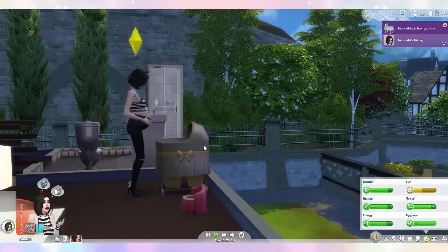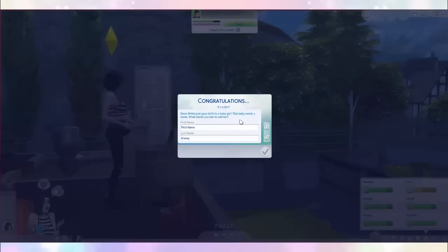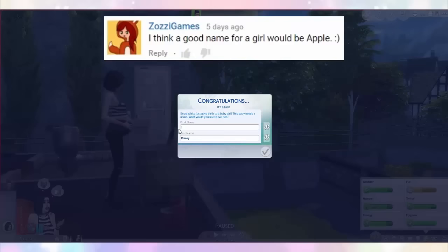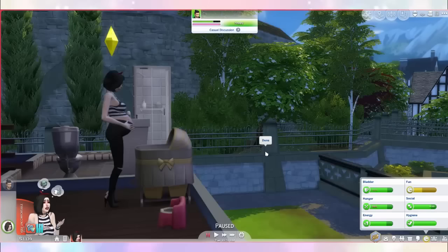Is she just gonna pop the baby out right into the crib? It's a girl! Snow White just gave birth to a baby girl! This baby needs a name. You guys suggested a load of names in the comments — I think my favourite suggestion was Apple, because everybody knows Snow White has a thing with apples! So she's gonna be called Apple Disney, because Snow White's last name is Disney!